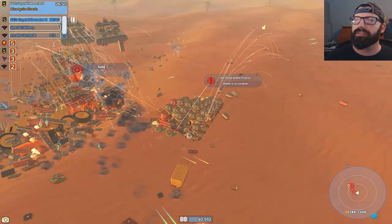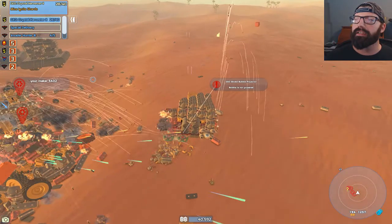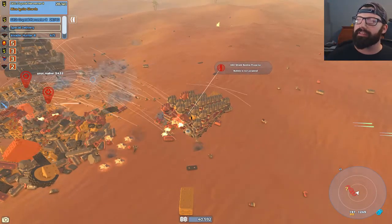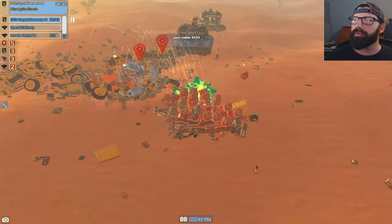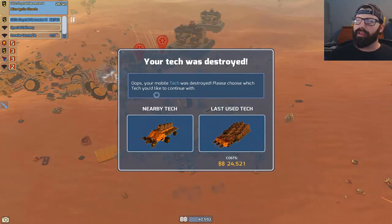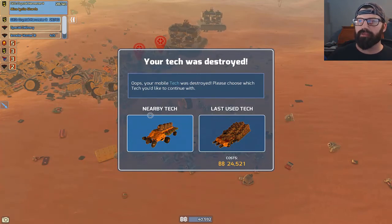We need to get turned the other direction — we're done, that's it, that's the end of our tech. We can't move. We made it that far and we've got one, two, three, four more techs to go. We took out three of them. I think I'm going to design a new tech, something about their size if I could do it with the blocks I have.